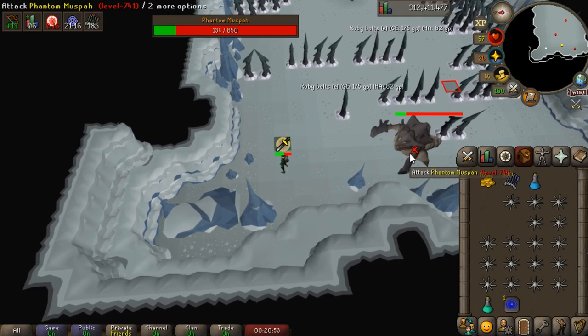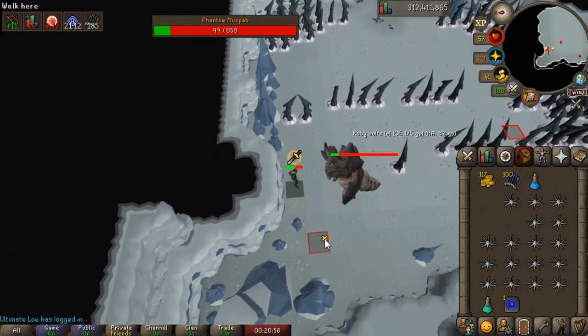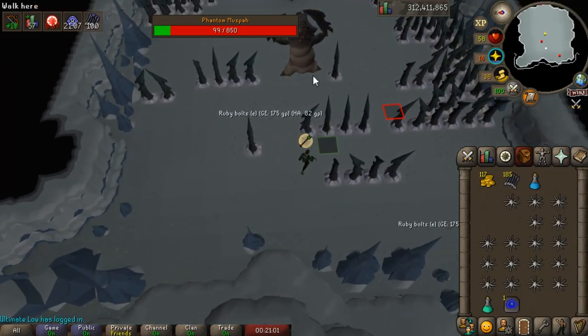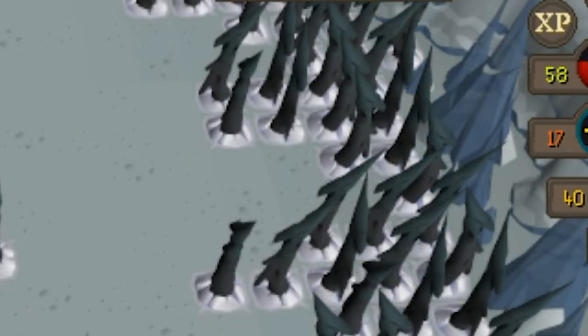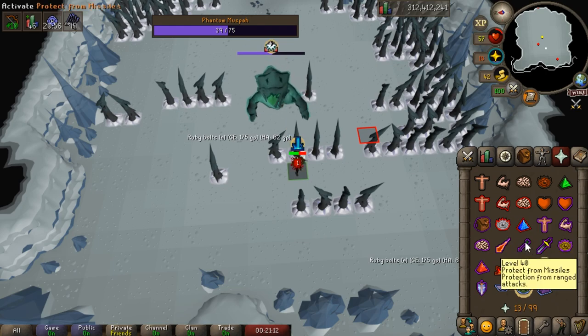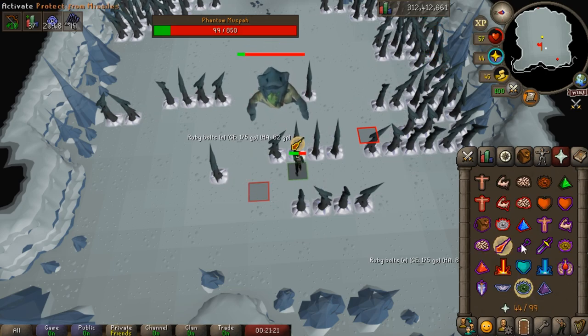These bolts have been carrying this kill so hard, and now that it's lower HP we can switch over to our Sapphire Bolts. Right off the bat another bolt activates — so lucky. I feel like this is actually going to be a pretty quick kill, all things considered. Oh, another one. Well, that phase went by really quickly.